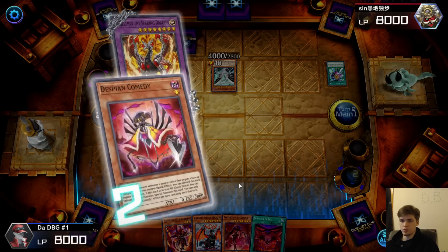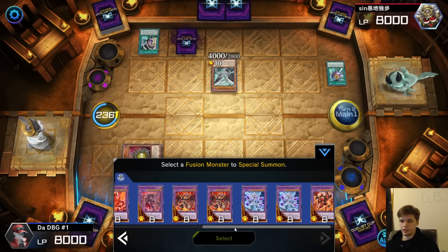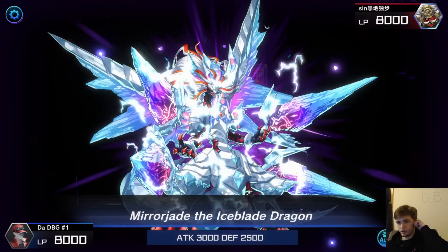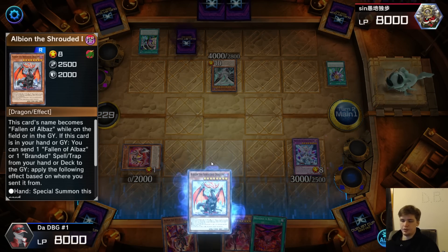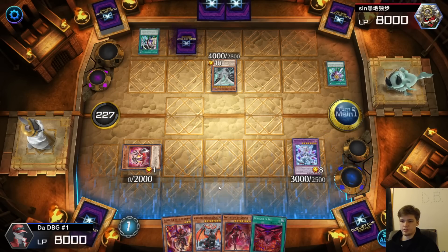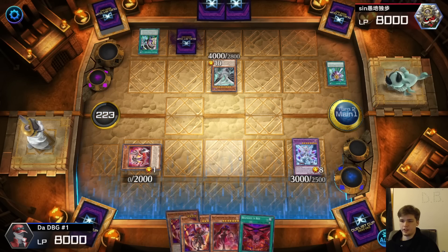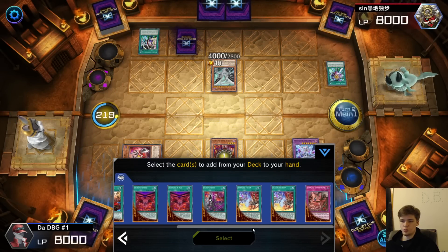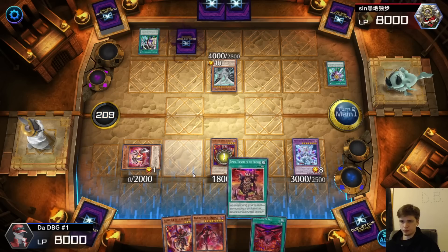That's going through. Bring that out, then Libelion's going to put back and bring out the Mugid. Summon. Albion effect — go dump Fallen of Albaz. Put back to the bottom, draw one. Another Aluber. Summon Aluber, Aluber effect — any response? No response on that. I just don't know what to grab. I guess we'll grab Theater.